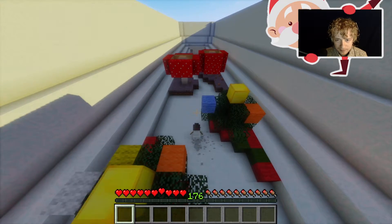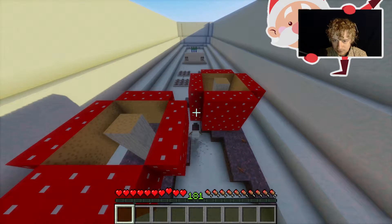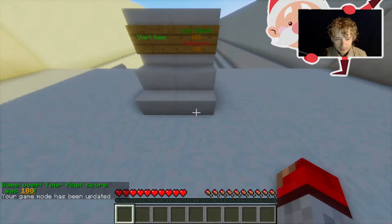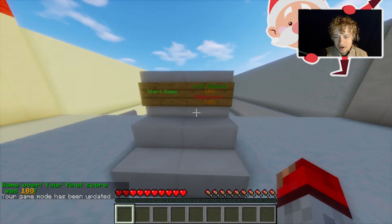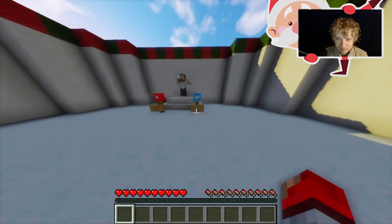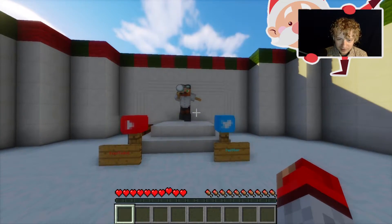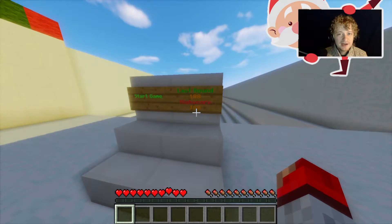Maybe I didn't get hit before by the arrow — maybe I moved into the side of a block or something. We have video evidence. It's shooting — do I need to slip through? Did I get hit by something? No. 188! I definitely think I could beat that, but I think that'll do for now. Just a quick little fun one. That was different — really good. Well done, NeoMC. That was something new. 188 — that's the score to beat.